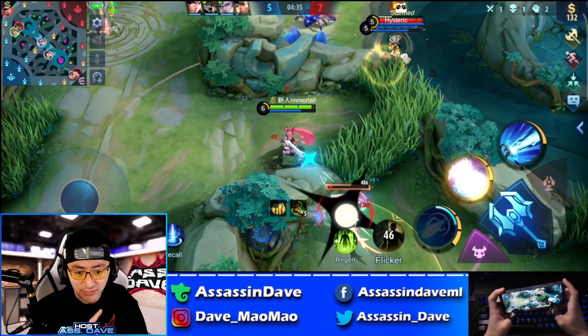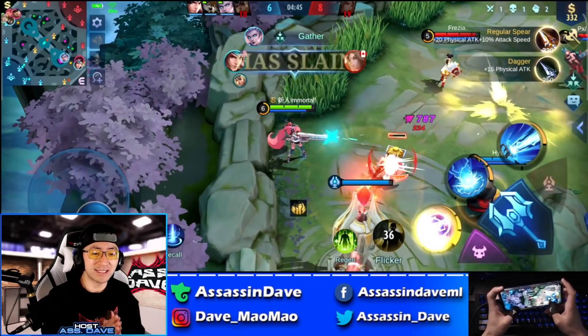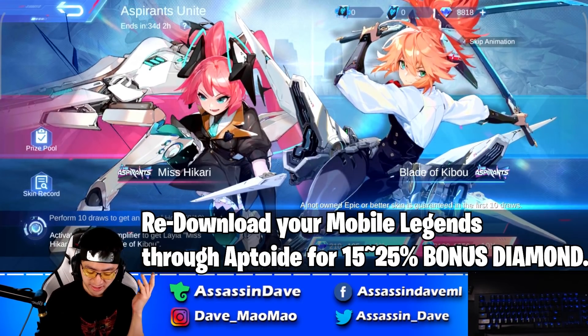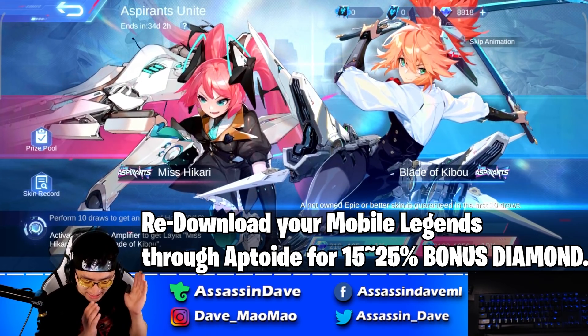Overall, the event with this skin is actually really, really good, and I'm going to show you guys the event — how I acquired the skin and a bunch of other skins at the same time. Now through the power of Aptoide, I got 8,800 diamonds right here. So I'm going to go ahead and draw to see how much it takes for me to get the Layla skin. Let's go — 10 pulls.